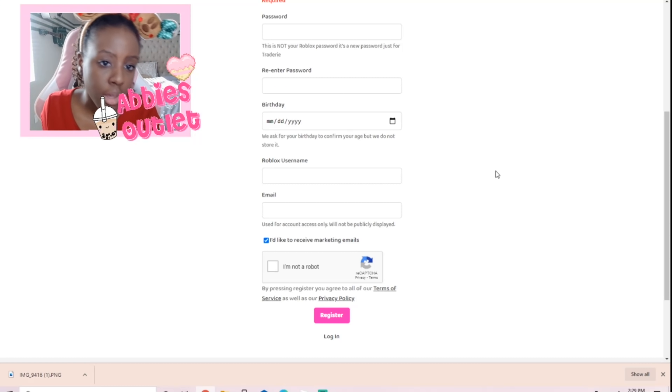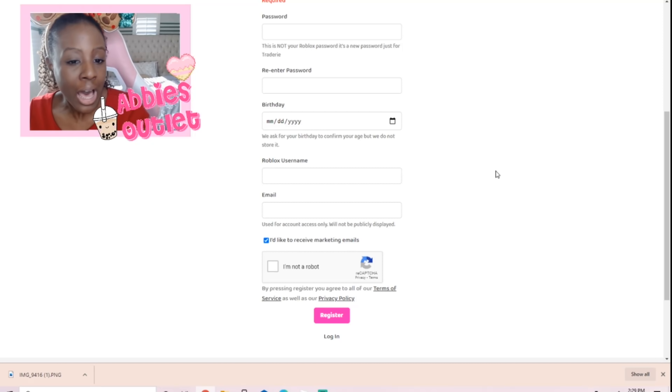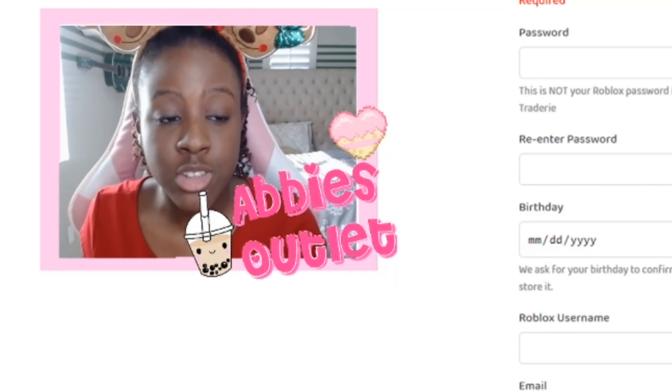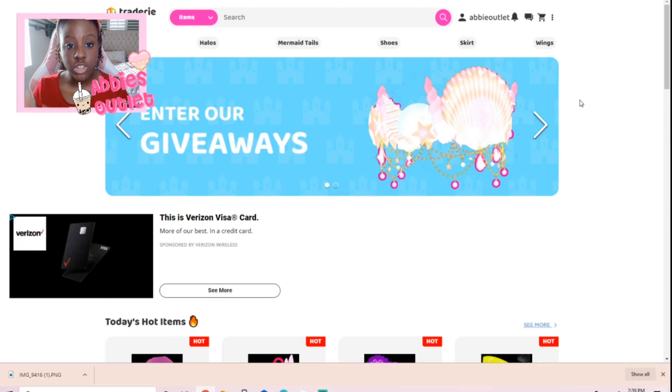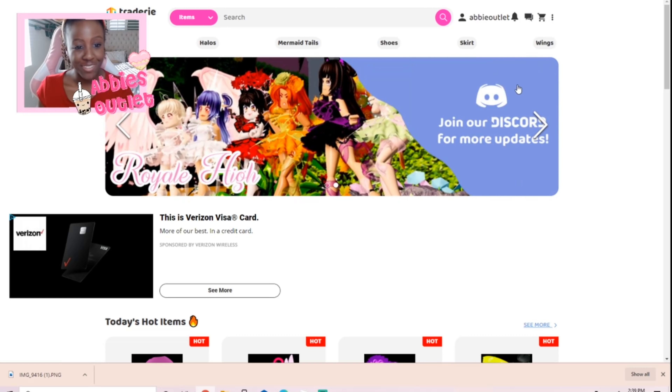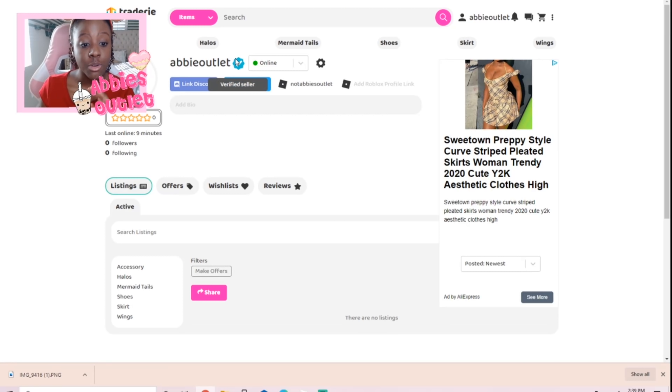If you're not comfortable with providing your Roblox username, I'll explain why you need it. I'm going to log into my account off camera so you don't see my personal information. As you can see, I've logged in and my account name — Abby Outlet — shows in the top right corner. My account is already verified, so thank you Traderie for that.